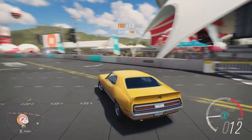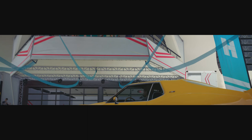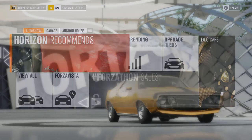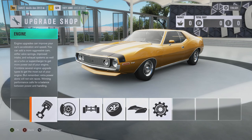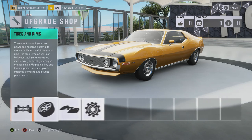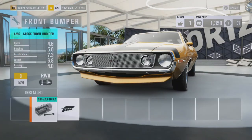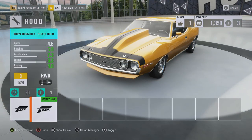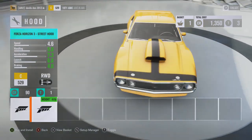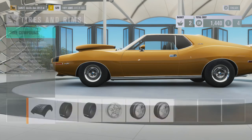We're going to go upgrade this car so it's not going to be really slow. It has all the wobbliness and that stuff, so we're going to upgrade it, do a race, and figure out what this barn find rumor is. I'm going to supercharge it — if we get a blower it saves weight, so we might as well do it. I don't know how it saves weight, but Forza physics for you.